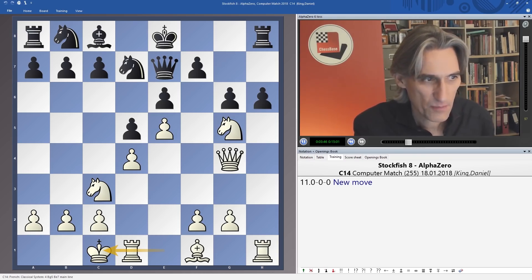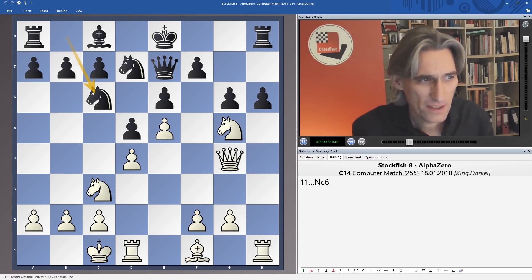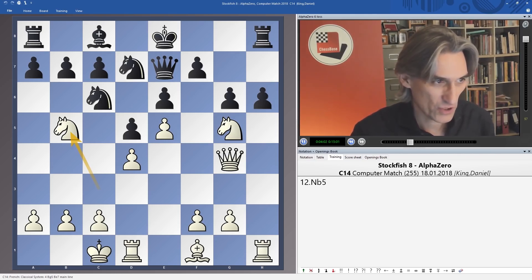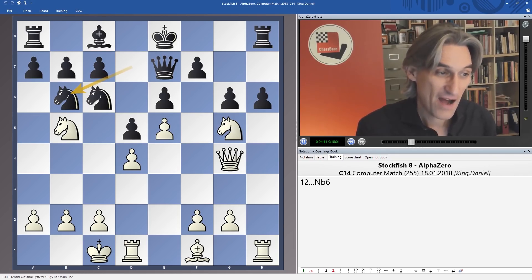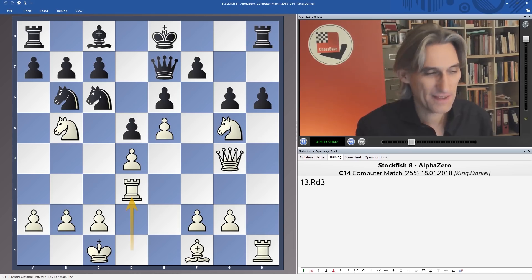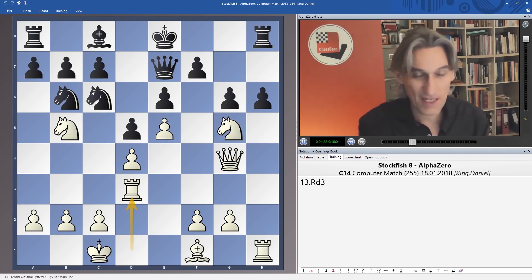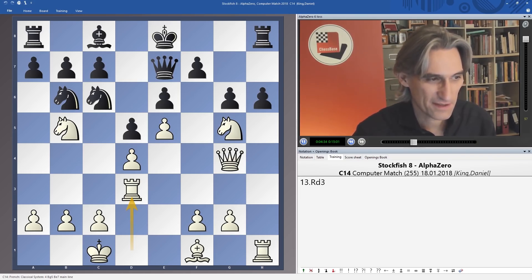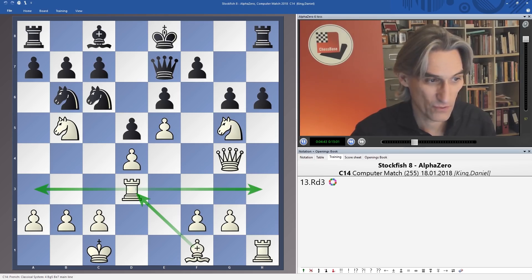Knight c6. The problem for black of course is that the position is incredibly cramped, and white already has an extremely dangerous piece play. Knight b5 — this is a shocker, attacking the c-pawn. This is such a direct way of playing. And now this next move — who knows whether AlphaZero foresaw this a long time before, but certainly a brilliant calculator like Stockfish is going to see this odd move which blocks the bishop. It doesn't have any qualms that it looks ugly.